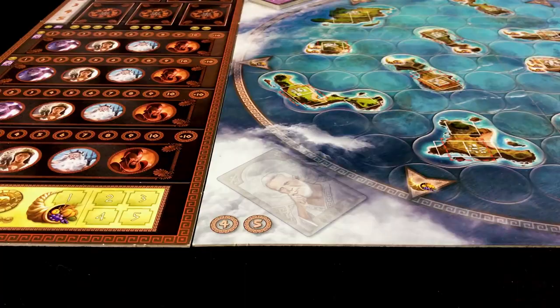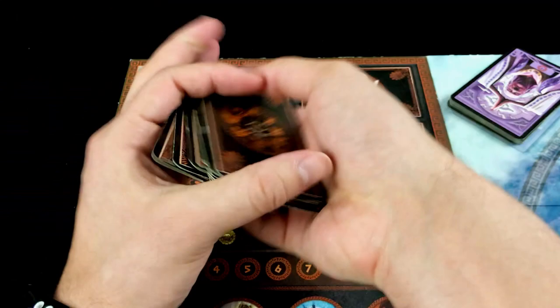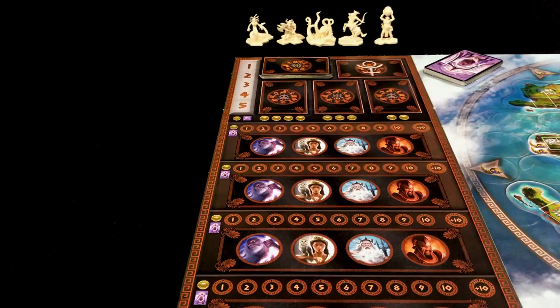Depending on the number of players, place the priest cards and the philosophy cards in their corresponding spots on the game board. Shuffle the mythological creature cards and place them on the reserve spot on the board. Place the five miniatures near the playing area, along with the metropolis temples, universities, ports, fortresses, prosperity markers, combat dice, and gold pieces.